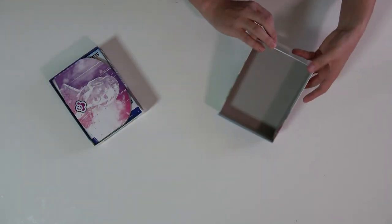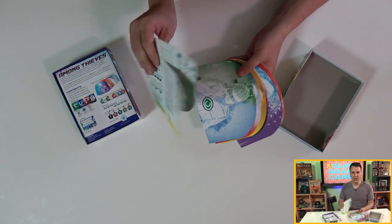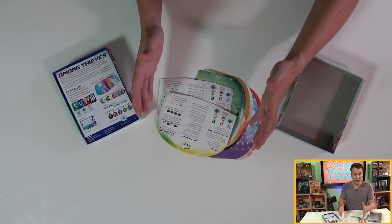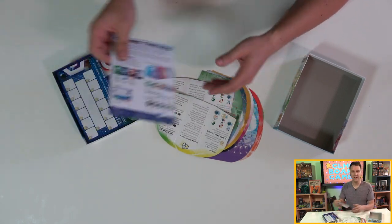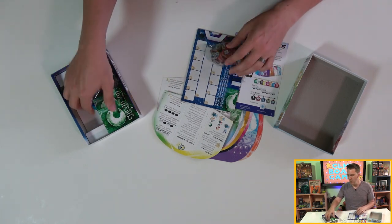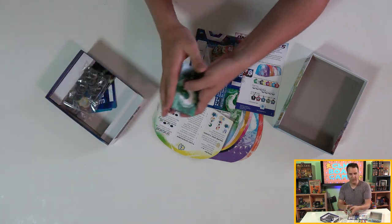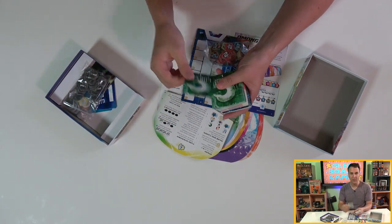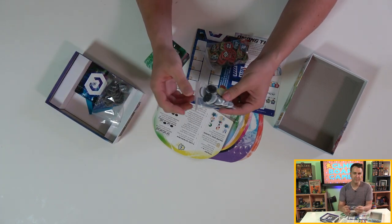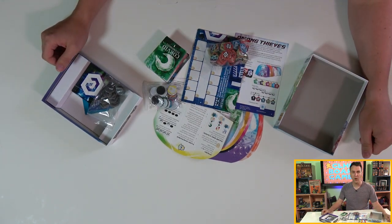Inside the cover are the eight player screens that denote not only your character, but their symbol for the honor mat. On the backs of each are player aids — welcome in this game, as you will absolutely ask after every reveal, 'so what does this mean?' A simple rulebook and double-sided honor mat are next, past which we find the tokens and cards of the game. While the player screens suffer from being far too flimsy to stand up reliably during the game, most everything else has a pretty good feel. I did want a little more weight from these honor tokens, but the corp cards are decently thick. That's it for Inside the Box — let me set this one up and I'll walk you through it.